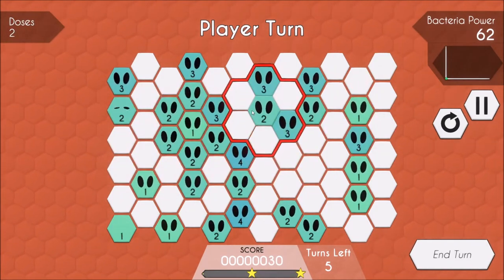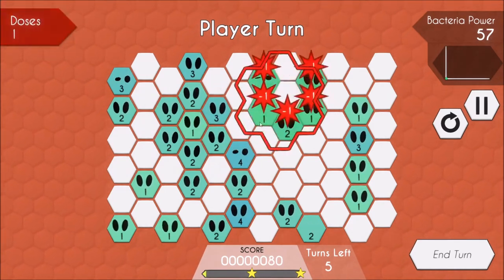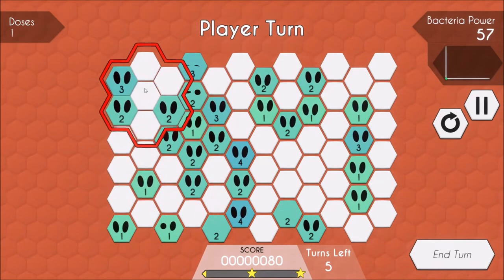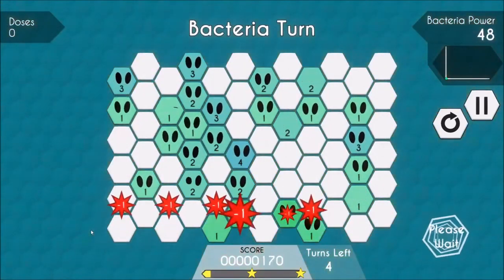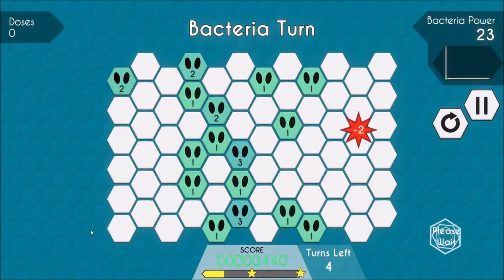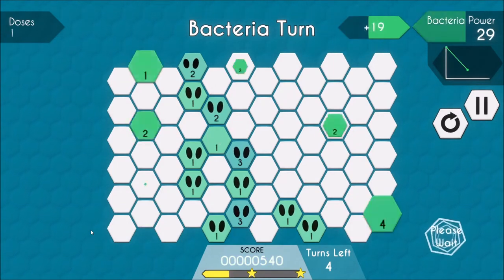Your dose selection is going to encompass, I want to say, 6, 7, 8 tiles, something like that. So you have to kind of pick and choose where you're going to apply these doses in order to be the most effective and earn you the most points. Whenever you apply a dose, your number of doses goes down by 1, but it will also apply antibiotic power.